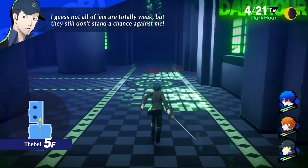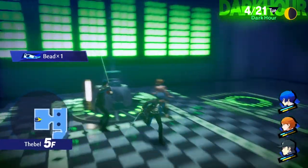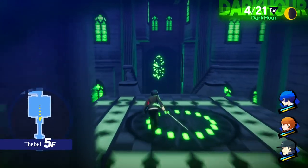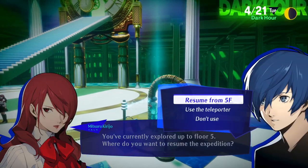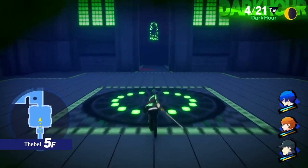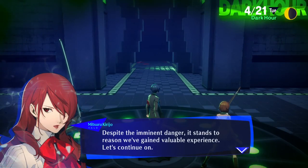Every boss floor also has an aside that gives you an item or two — anything from healing items to SP items, weapons, or armor. I always suggest going back to the lobby and saving after beating a boss fight. During my original playthrough I saved constantly, like every time I made a decision, because I was always afraid of losing progress. I'd highly suggest making a habit out of saving.